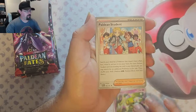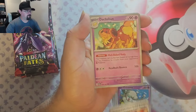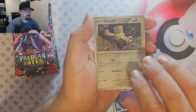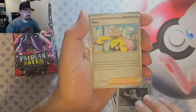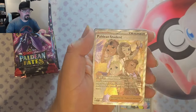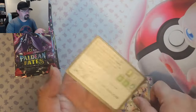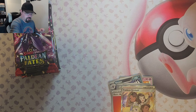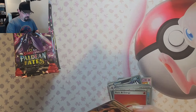Love that Gengar. We've got Veroom reverse, Iona reverse, and we've got Paldean Students full art. Very nice. Good card. Here's the code card, and let's sleeve up this Paldean Student.